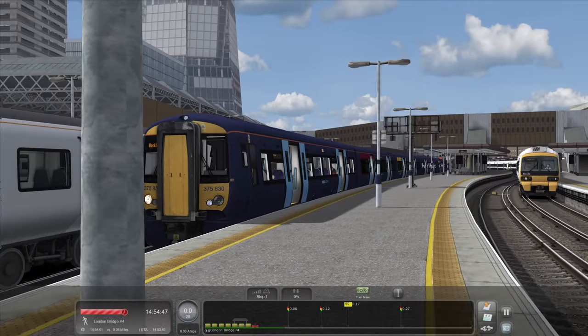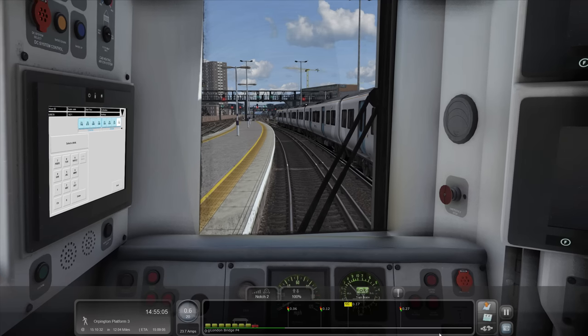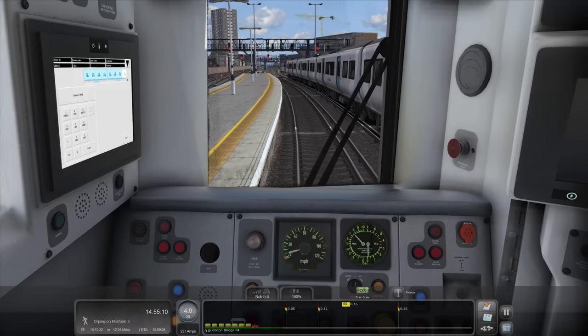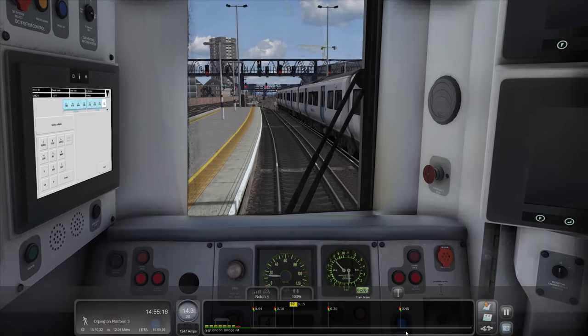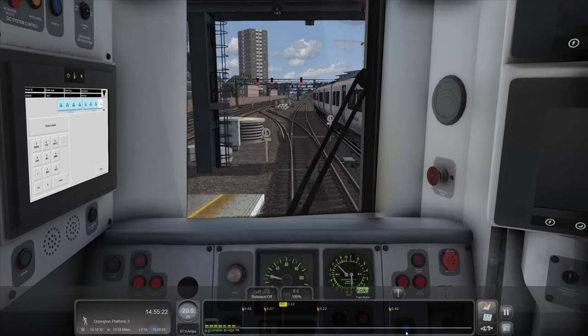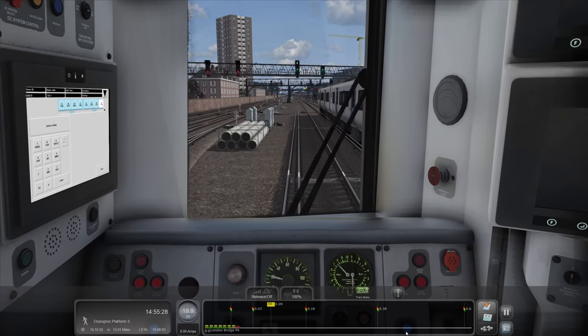We're embedded in the Thameslink train there. Come on, we're out at 55. We'll shut the doors. Off we go. He's going as well - that was what was meant to happen. We're not going to be beaten by a 700. This is quite literally the race between Bombardier and Siemens. I'm going to say we had a red there - it's gone straight to green.